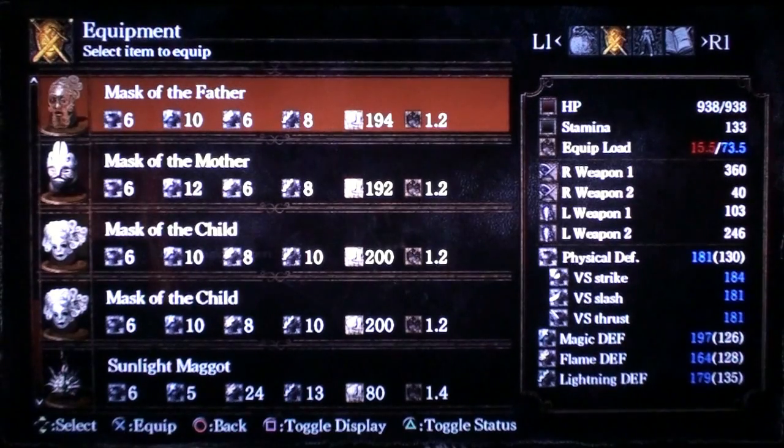I feel the same way about the Dark Wood Grain Ring. If you want to nerf it, nerf it so that at 33% load as opposed to 50% you still have fast speed and the ninja flip. But as it is right now, the Dark Wood Grain Ring only gives you a little bit more evasion when wearing it at 25%, and you're giving up a ring slot for that. I really don't understand why they made such a severe change, especially on the Mask of the Father.